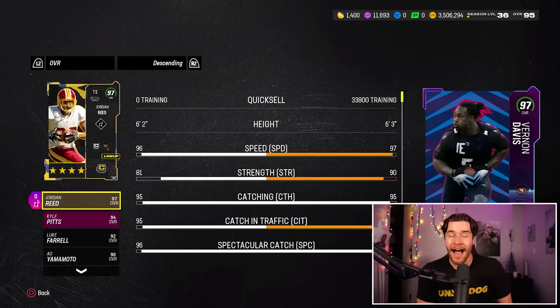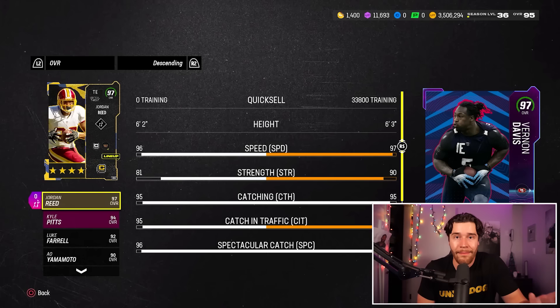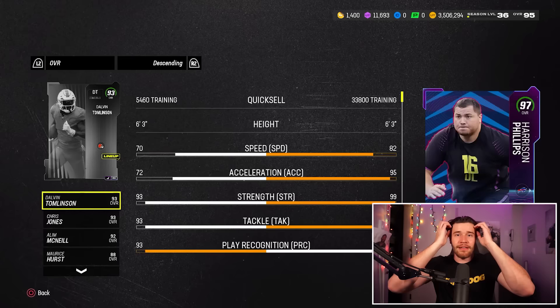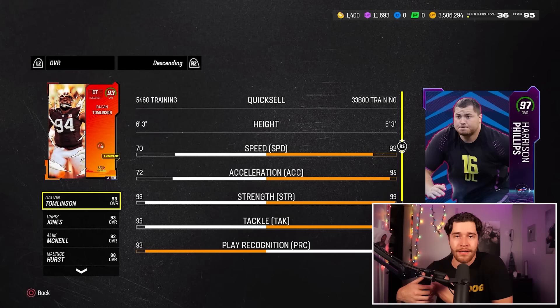Vernon Davis is definitely an option at 97 speed — really solid. But for me, I'm using the free Jordan Reed card, which is actually really solid with 96 speed that can be boosted to 97 pretty easily. Vernon is a good option — I'd rank him number four. At number three is Harrison Phillips. Picking Harrison Phillips is really just an overall play. If you're in a situation where you have a 97-overall team, take Harrison Phillips; otherwise I don't suggest it. A BND defensive tackle sounds decent since the card can be in your lineup all year, but there are cards that give you much more value.